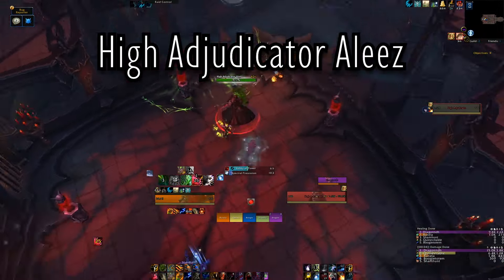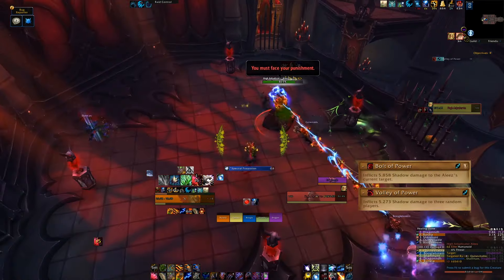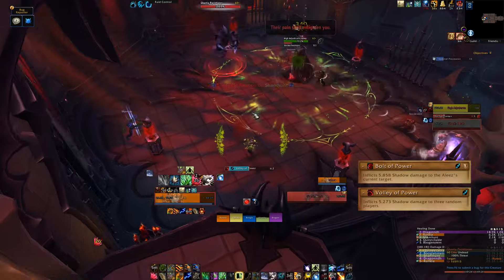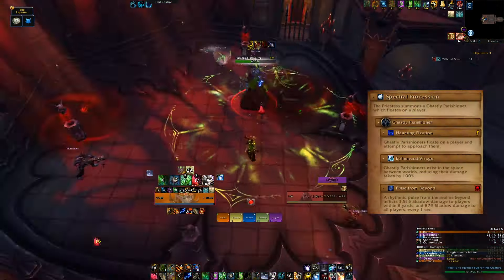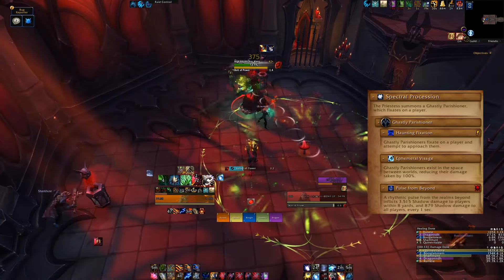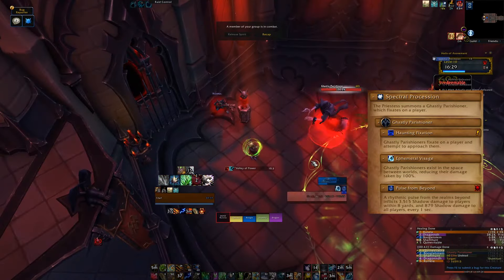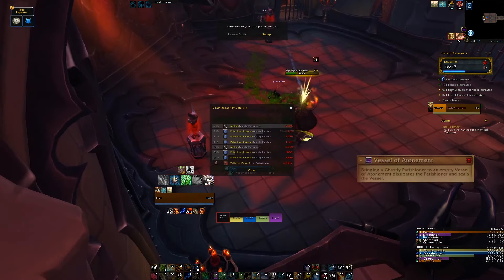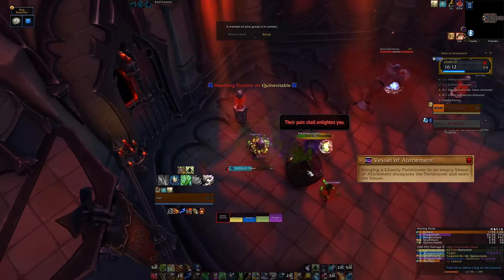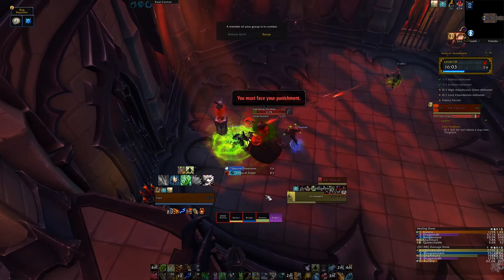The next boss is High Adjudicator Elise. Her Bolt of Power and Volley of Power can be interrupted. Bolt is a single target, Volley hits three players. Elise summons a spectral ghost — this was fairly broken on beta and would randomly switch targets, but I'm fairly certain it now focuses just one and chases. Do not let this ghost hit you. Collect the ghost next to one of the four lanterns in the boss room to get rid of it. The ghost does pulsing damage in an eight yard radius around it so don't stand near it.